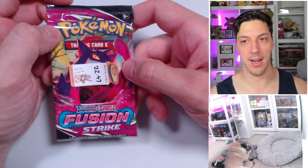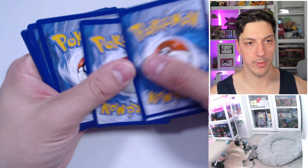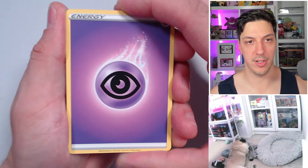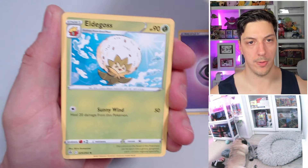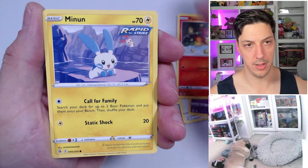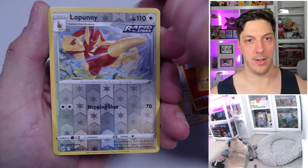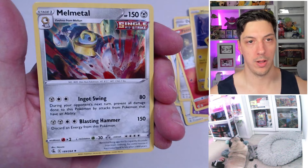Two packs left — second heaviest pack, 22.47, my boy Gengar. Bring it home baby. Psychic energy — all right, this is a sign. Marshtomp, Eldegoss, Alolan Lucha, Jigglypuff, Durant, Pancham, Minun, Lopunny. Reverse — that's a sign. No holo. Mortal holographic. Sick, man.